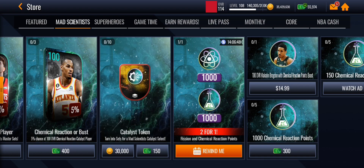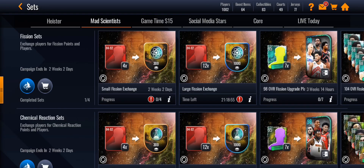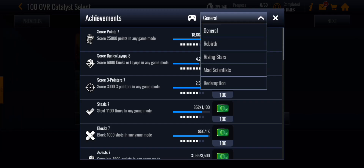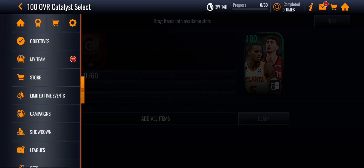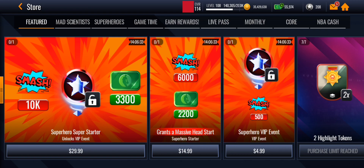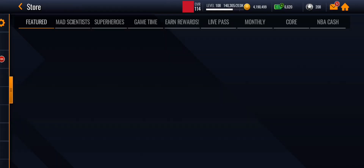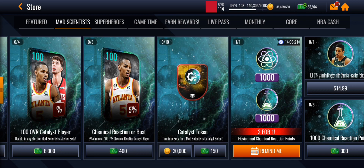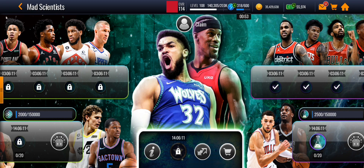You can also do the set for the 100 overall, but it's much harder now — you need 60 tokens and only get 30 from achievements, so you need at least 20 more from milestones or by spending coins. It'll probably cost around 600,000 coins to get the 100 overall, so if you have a lot of coins you could go that route. That's basically the breakdown of the Mad Scientist promo and its new format changes — thanks for watching.